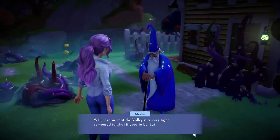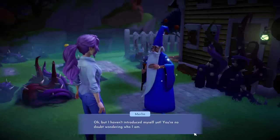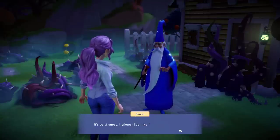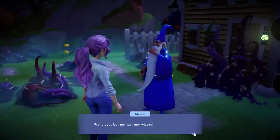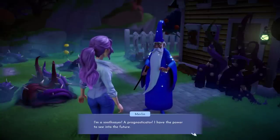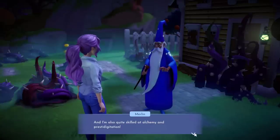Well, it's true that the valley is a sorry site compared to what it used to be, but you have nothing to fear. Once upon a time, you couldn't find another realm with as much magic and wonder in it. You're no doubt wondering who I am. I mean, I think it's pretty obvious — you've even got a stick. You're Merlin. It's so strange, I almost feel like I know you. You're a great and powerful wizard, right? Well, yes. Bless him, he's just being humble. But not just any wizard — I'm a soothsayer, a prognosticator. I have the power to see into the future. Humble brag. He's not shy, is he? And I'm also quite skilled at alchemy and prestidigitation. Jesus Merlin, do you need any more smoke up your arse?